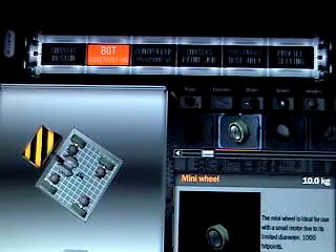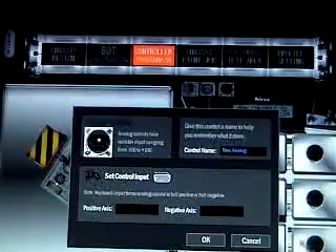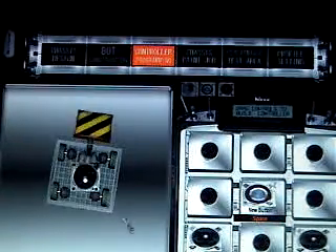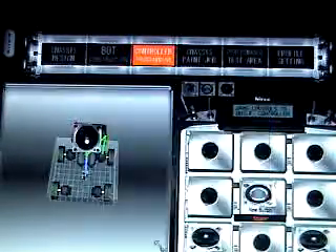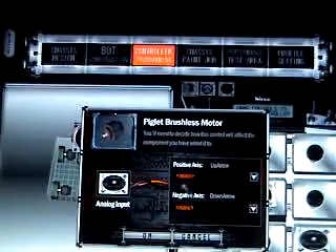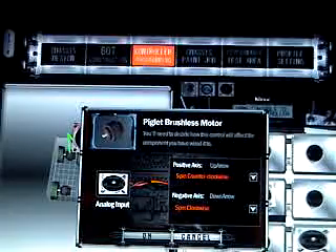Now that you have your four wheels, go to controller. Bring down two analogs — I use up and down arrow. Bring down another one, use click on the right and the left. This is the difficult part: put two of them on spin clockwise, and then the other two on spin counter-clockwise. Then do the same thing for the negative axis, but backwards.